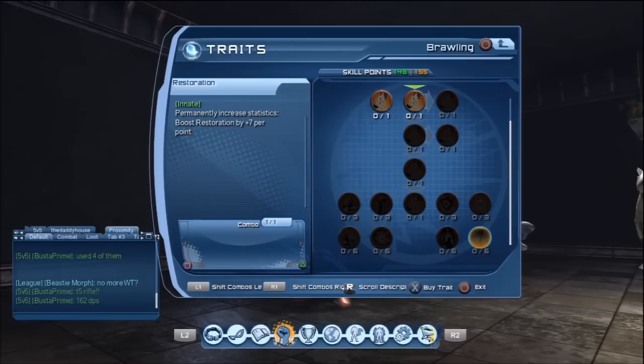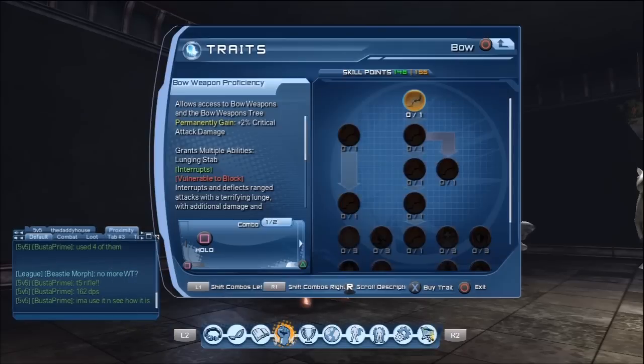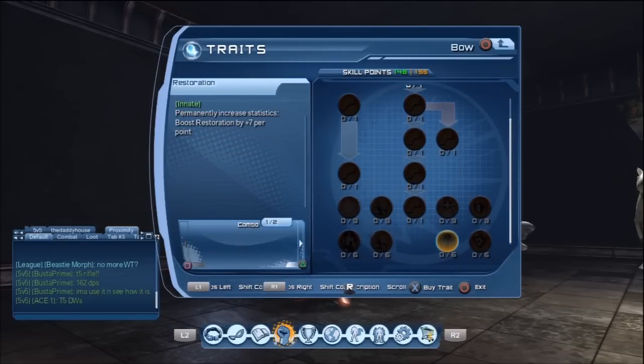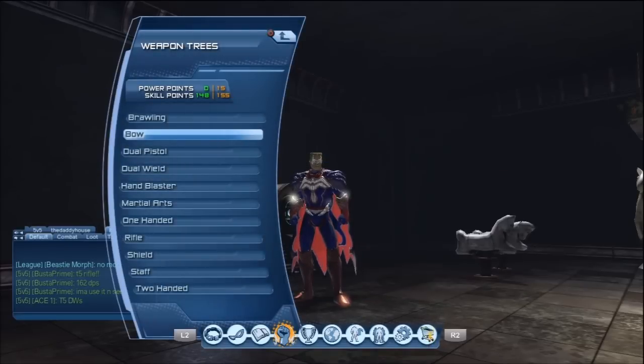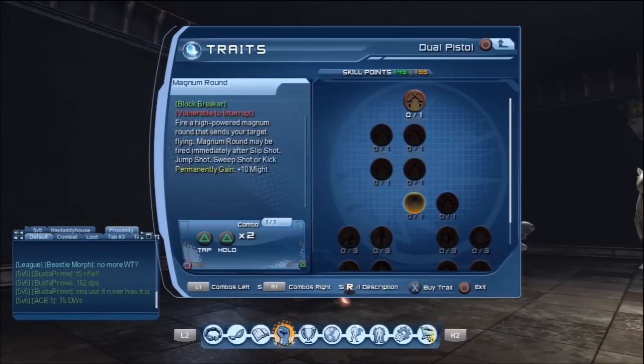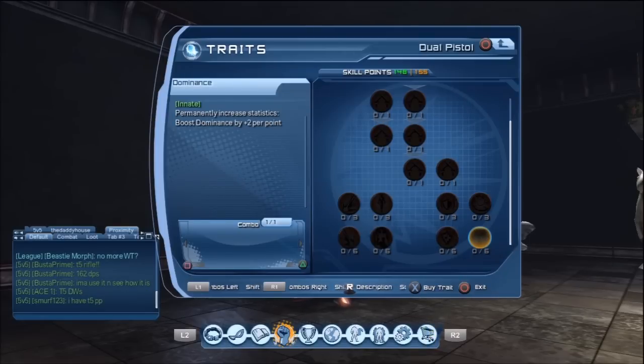With brawling you get more restoration, more power, more vit, and extra might. Then going down to bow, we can see more power, more precision, more restoration, more health. I'm going to be speccing as a tank for PvP.